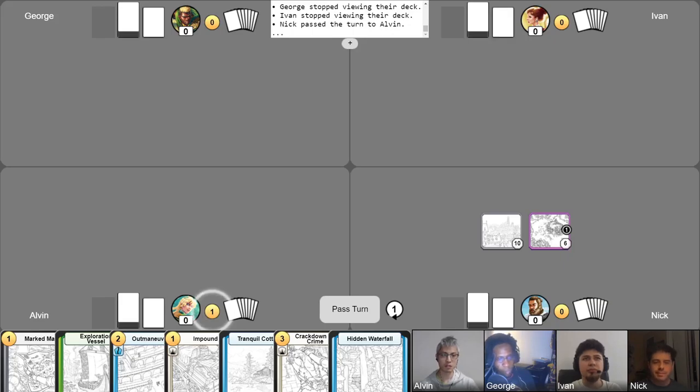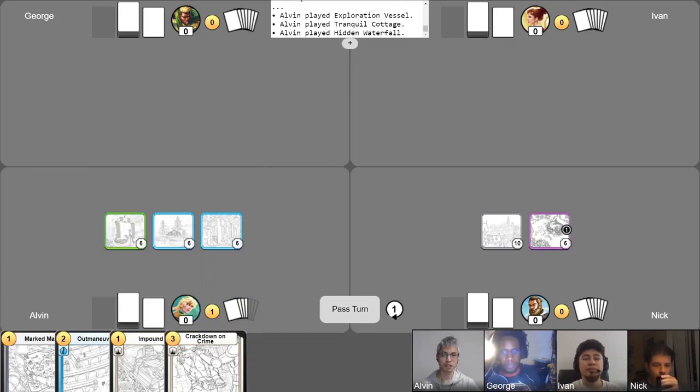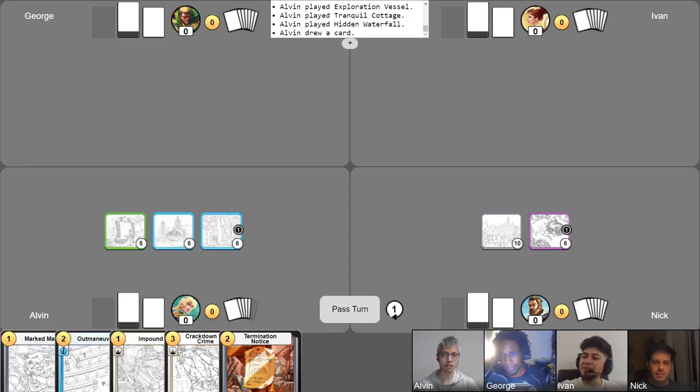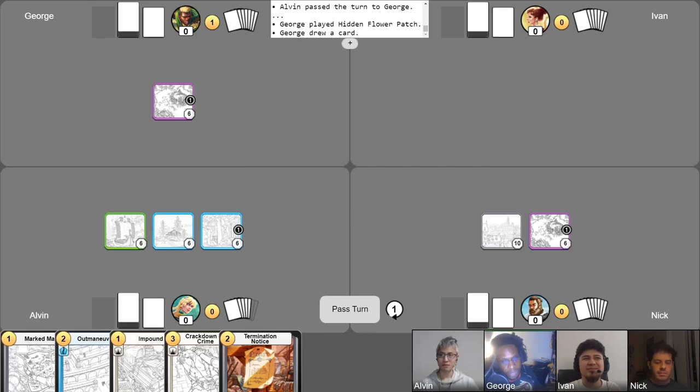I'll begin my turn, getting gold. I'll drop three locations and then take my free draw. I'll activate the ability of Hidden Waterfall, putting a search counter on it, and then pass the turn. With one gold, I'll start off by dropping my first location, putting a search counter on it, drawing for my free draw, and I am going to pass.